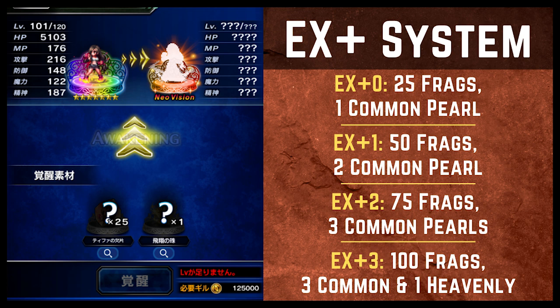EX plus zero increases her base stats and makes her into a Neo Vision rarity unit. From that point forward you don't have to level her anymore or do anything else — her level cap doesn't go up. Your next way to invest in her is with EX levels. EX plus zero is what takes you from seven star into an eight star, or your Neo Vision form.